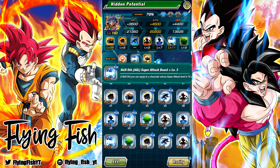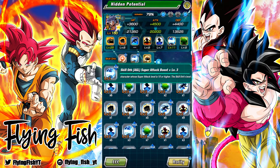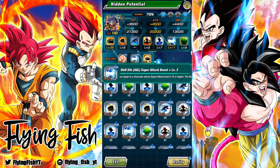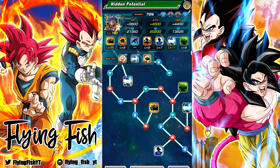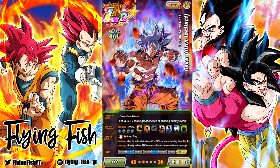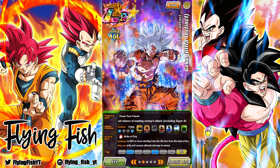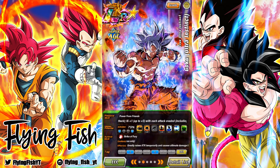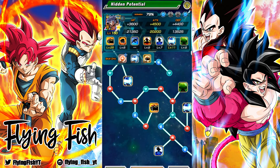Because these Goku and Vegeta skill orbs are not type-specific, you could put a level 5 silver additional onto a unit who already has 5 additional. The unit I'm thinking of most right here is AGL UI Goku. He's AGL, so he has 5 additional from his hidden potential — meaning he can't get 5 additional from the silver orb. With these Goku/Vegeta orbs, you can bypass that. For him, who already has built-in crits, getting additional is so much more impactful.